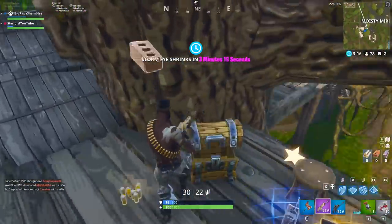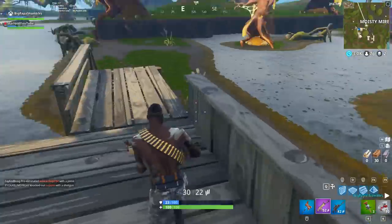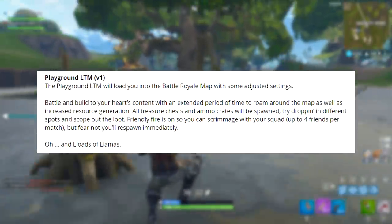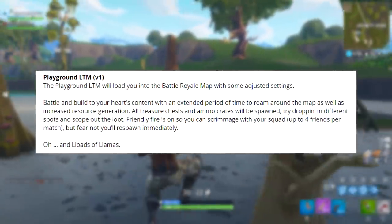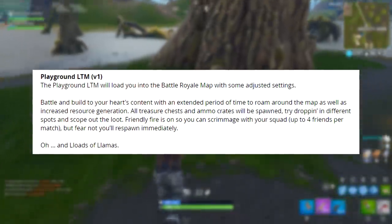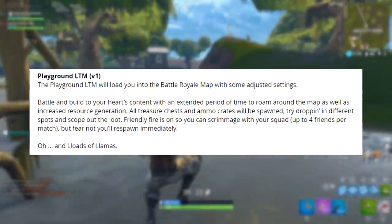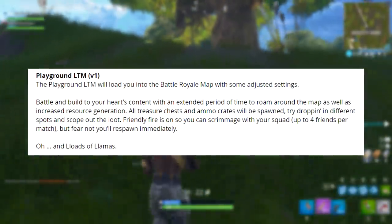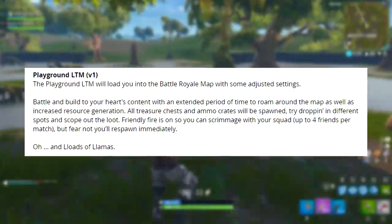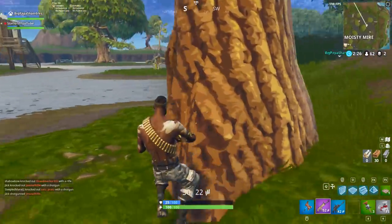Let's get into this, talking about the brand new LTM game mode: Playground. Yesterday I covered this, and what you're going to see on screen right now is a screenshot of the actual transcript from Fortnite themselves. It says: 'Playground LTM version 1. The Playground LTM will load you into the Battle Royale map with some adjusted settings. Battle and build to your heart's content with an extended period of time to roam around the map as well as increased resource generation. All treasure chests and ammo crates will be spawned. Friendly fire is also on so you can skirmish with your squad — up to four friends per match — but fear not, you'll respawn immediately. And loads of llamas.' It also notes that stats and challenges will not be tracked in that game mode.